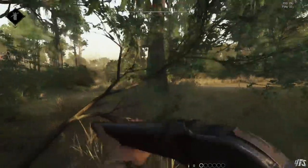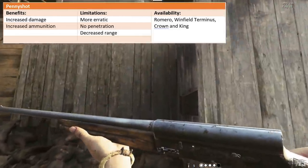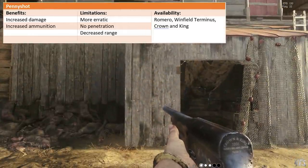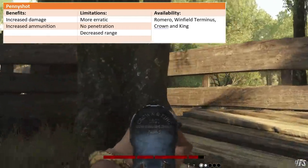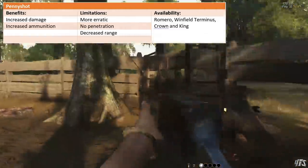Then we have Penny Shot, which is an interesting choice for shotguns. By amping up the damage but increasing pellet spread randomness and removing penetration, this type of shot allows you to deal massive damage at close range, but your reliable kill range is reduced. Penny Shot will also increase ammo capacity, and is available on the Romero, Terminus, and Crowning King.